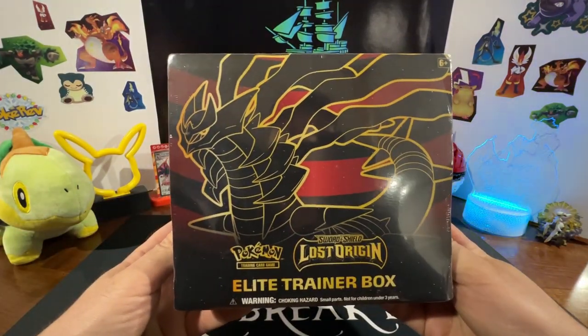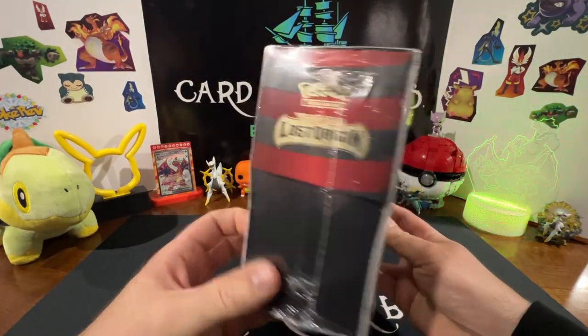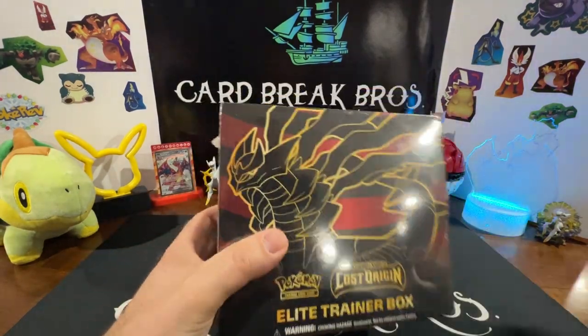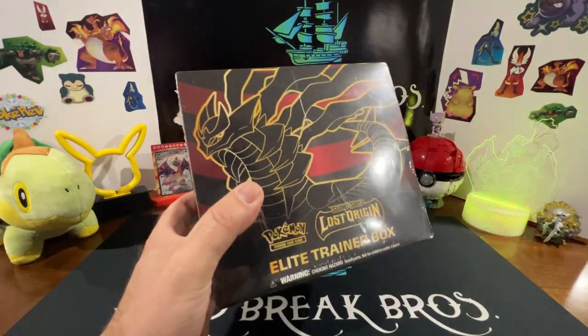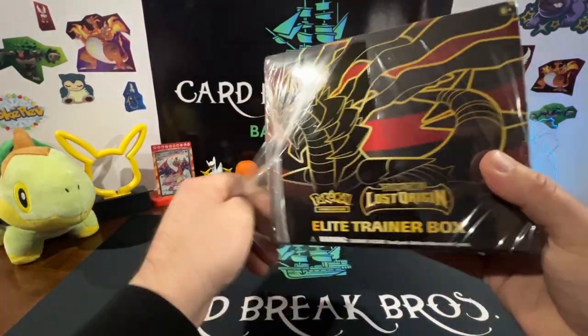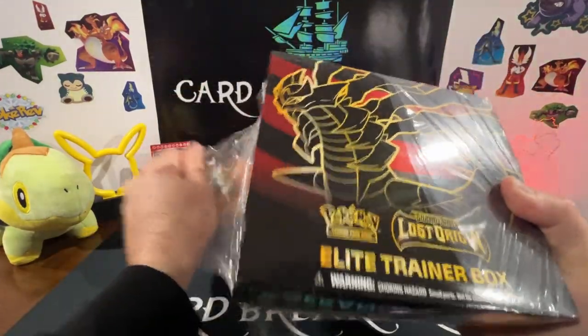Now we're going to get into some Lost Origins — we got ourselves an Elite Trainer Box here. We haven't opened up one of these on the channel yet and we're chasing down that Giratina inside, so let's go ahead and crack into it and see what we got. It's kind of like your typical ETB, but I think with the Sword and Shield era there's only eight packs inside.